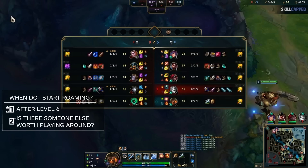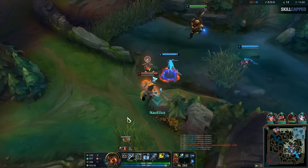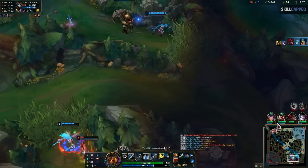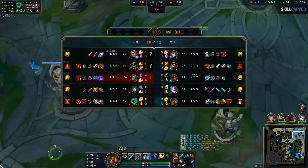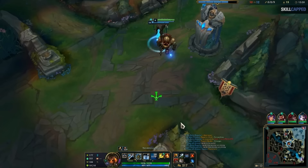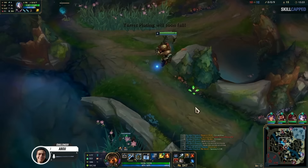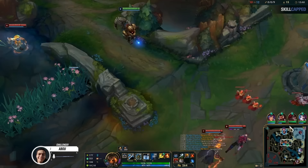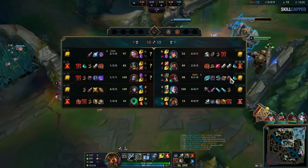For example, in the Jinx lane from earlier, Abu's mid laner, the Katarina, was doing really well and already fed. So off his next reset, he ran mid with her, helping her to get priority as well as vision around the mid lane, and eventually finding a really good fight with her. Then he ran right back to the mid lane, ganking for her yet again. He resets and right clicks mid — he has completely shifted his priority because he has a teammate worth playing around. But remember, he also waited until he was level 6 and had very nearly finished his support item to change his playstyle.